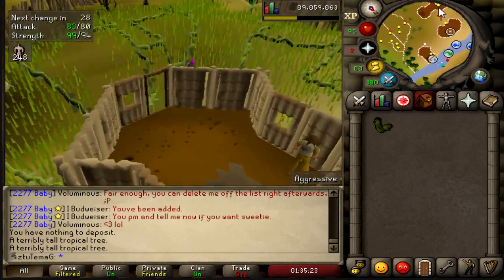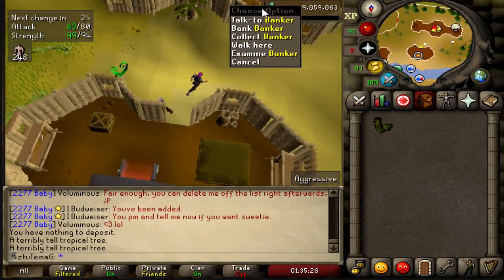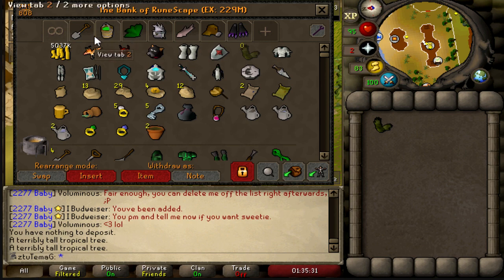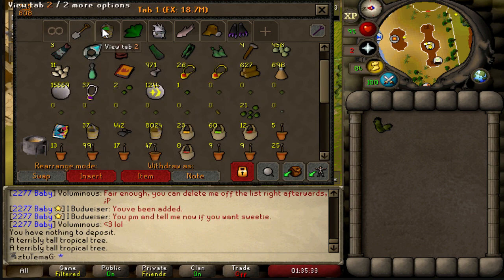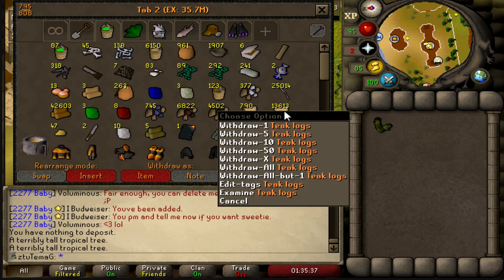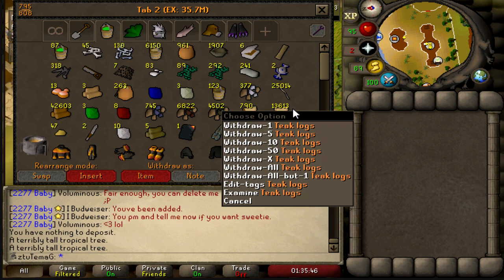I'm going to show you guys all of the teak logs I have in my bank. We're almost done as far as chopping them goes. I need about 20,000 to scrape 82. We just have about 13.6k, so it shouldn't be too long. I am collecting them in Miscellanea as well, so slow progress is being made there. I don't know if I'm going to get it after I get 87 Slayer.